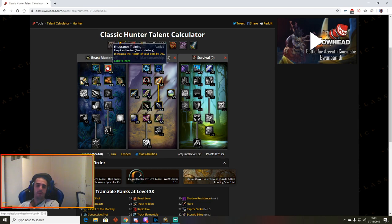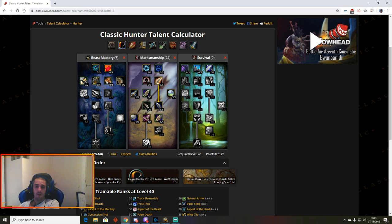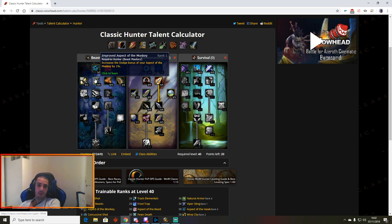If you don't feel like you're going to use Hawk procs, put those points into pet HP since your pet may die. Improved Revive Pet is good. For the remaining points, Monkey is solid because if you dodge a Mortal Strike or Hamstring from a warrior or rogue, you gain some survivability — even dodging one Hamstring can give you enough range that a global can't slow you.